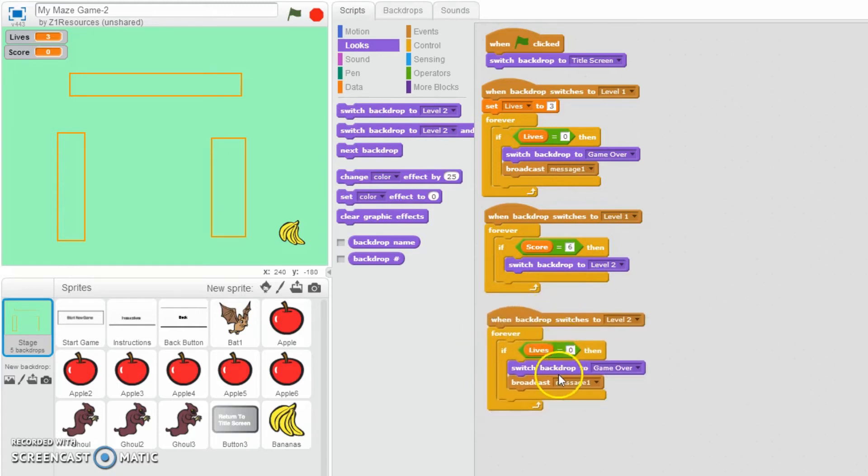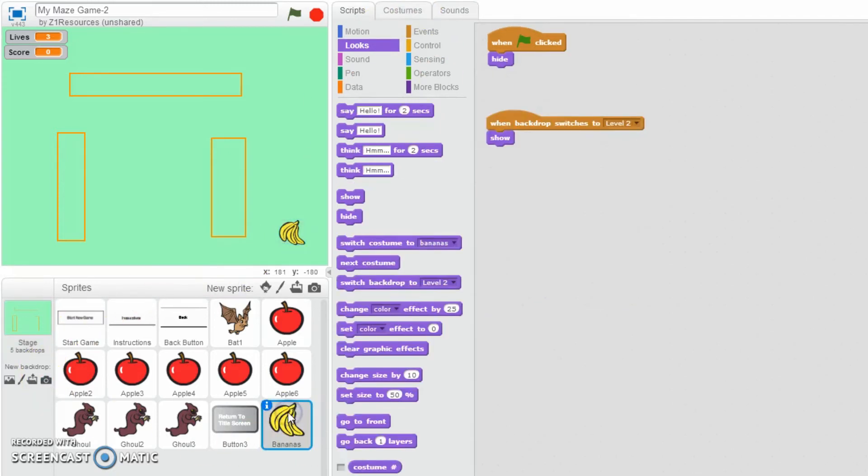When backdrop switches to Level 2 - that's absolutely perfect, I think. On the banana we've got that. Let's give it a go and see what happens so far.